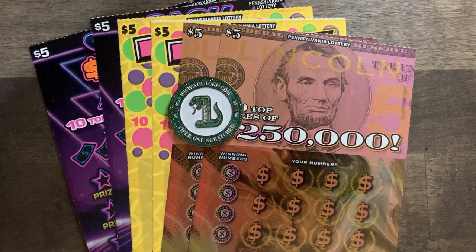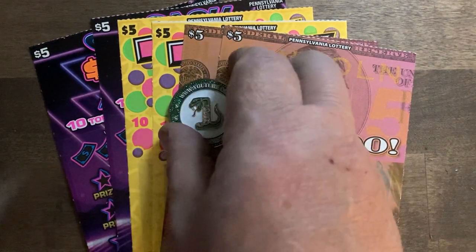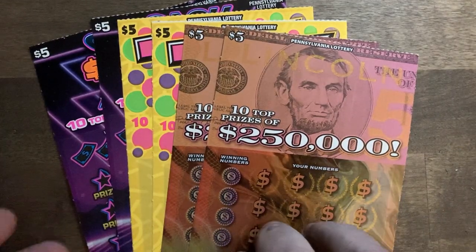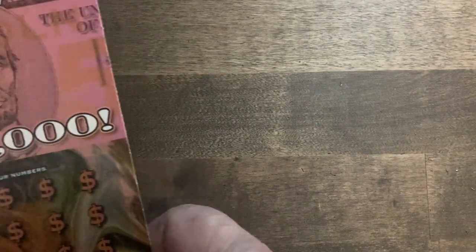Hey guys, welcome back! Since everybody seems to like the three-way battle of the five dollar tickets, I figured I would do it again. We're going to start doing a few of these and see if we can't change our luck here. I've got the Lincoln — I think it's the oldest ticket I can find around here — the Triple Seven, and my favorite, the Cash 500 Money. We're going to take these one at a time and then swap them out and see what we can do.